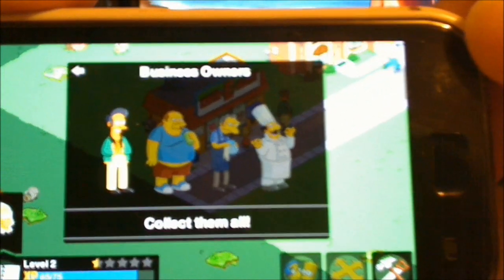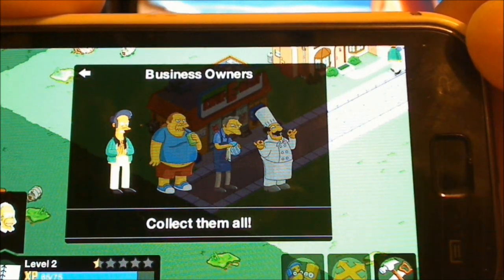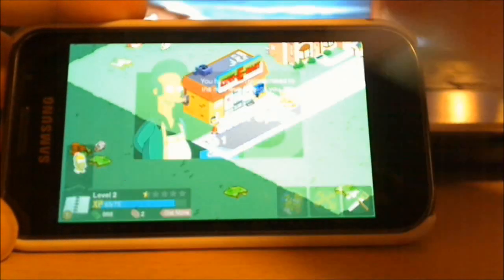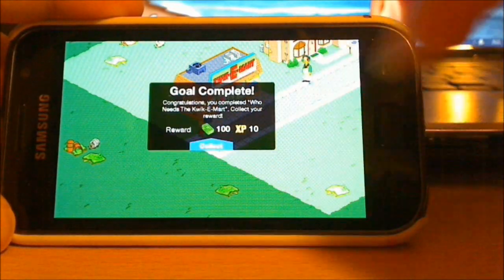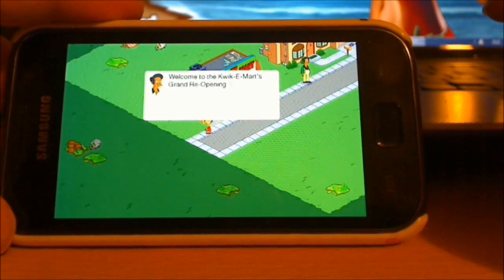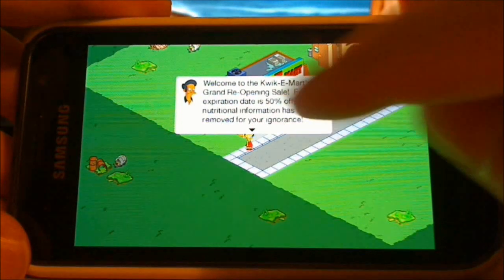You get more characters — there's a business owner, worst character ever. Anyway, that's my little introduction to Android Simpsons: Tapped Out.